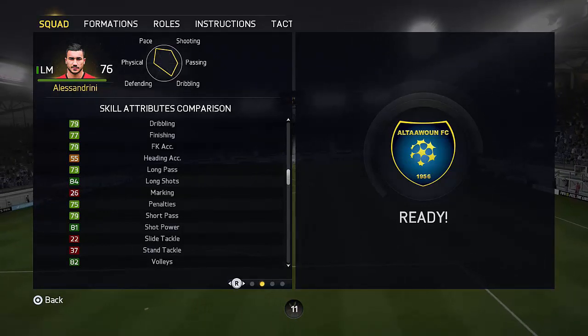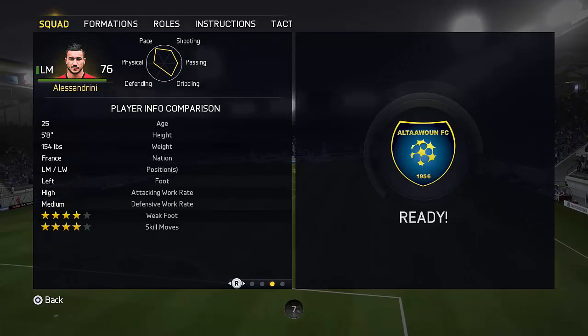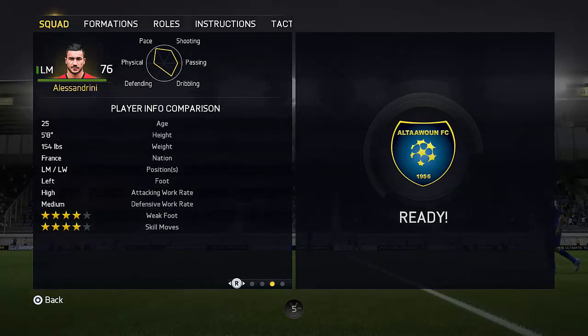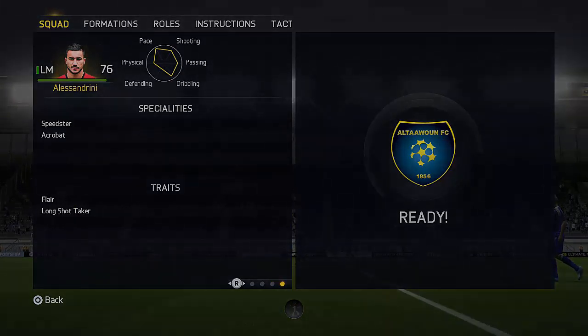He's great for cutting inside — left-footed on the right side, cut inside, finesse shot power, you can score some great goals like that. Also the fact that his crossing is good and he's got the four-star weak foot, you can just cross on both feet, so that is something definitely to bear in mind.